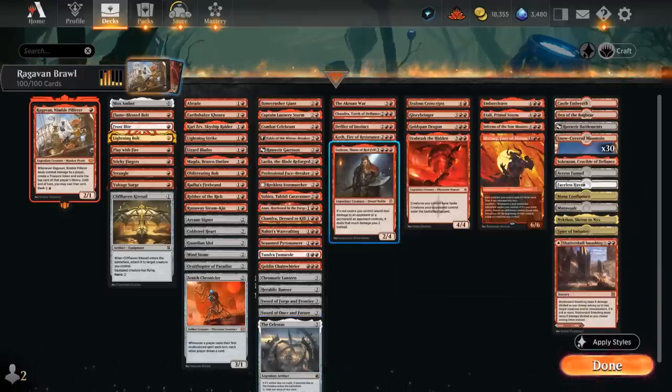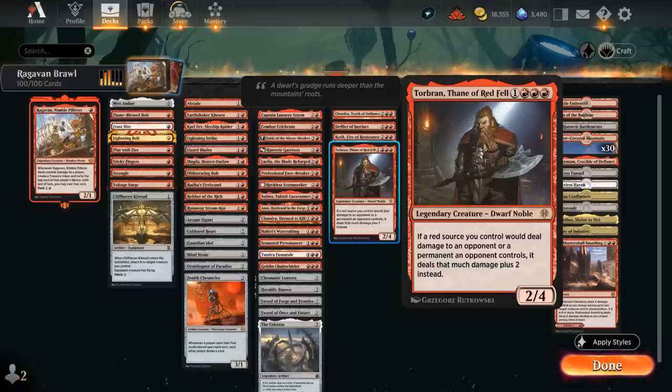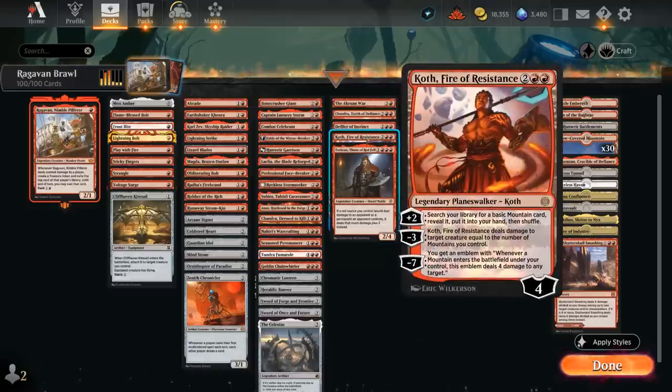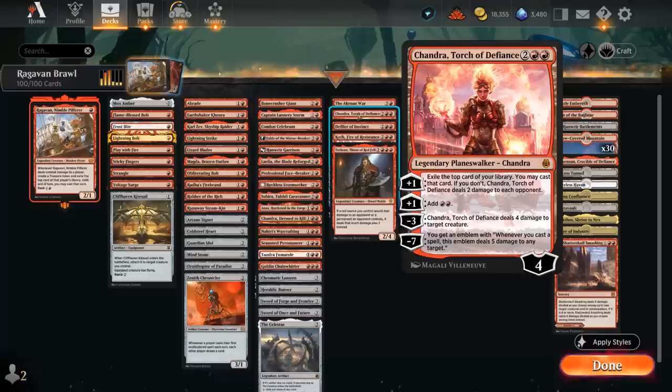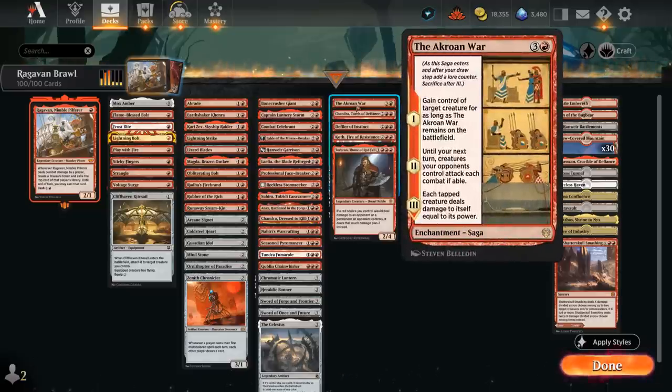At 4-mana, Torbran needs no introduction. There's Koth, Fire of Resistance to get extra mountains, deal damage, and eventually get an emblem. Defiler of Instinct helps us empty our hand while dealing damage. Chandra, Torch of Defiance is another great planeswalker that can protect itself by taking out an opposing creature, make extra mana, or provide card advantage. And the Akron War can be quite devastating in the right matchup — stealing an opposing creature to clear a path for attacking, then eventually destroying the opponent's tapped creatures.